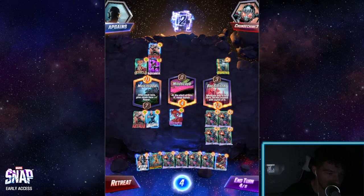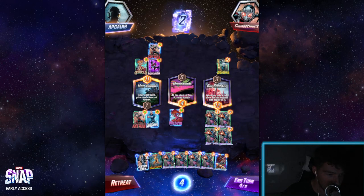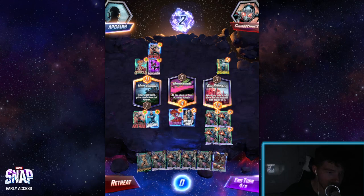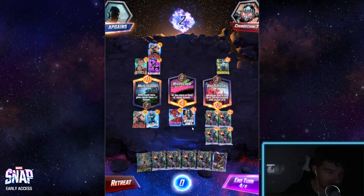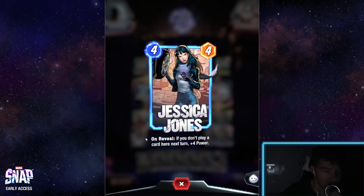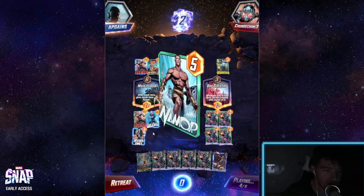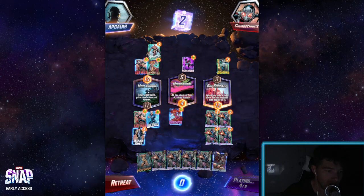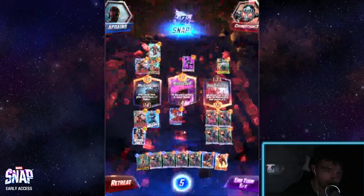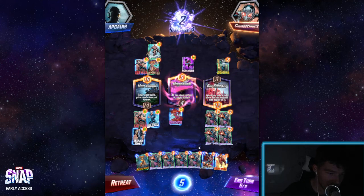The first location gives plus one power after each turn. I have a bunch of champions and four energy. I'm going to place Jessica Jones here — she's awesome because if you don't place someone in her location the next turn, she basically doubles in power. We're now tied, and my opponent is winning two zones. He just snapped, which basically means he's confirmed he's going to win — which he likely will.